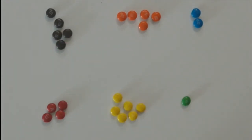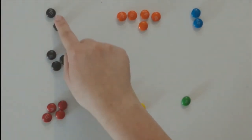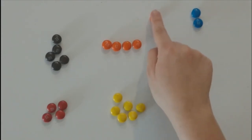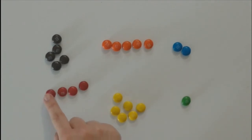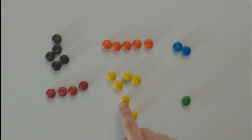Let's count and see how many we have of each color. We have one, two, three, four, five brown M&Ms. We have one, two, three, four, five orange M&Ms. We have one, two blue. We have one, two, three, four red. We have one, two, three, four, five, six yellow. We have one green M&M.